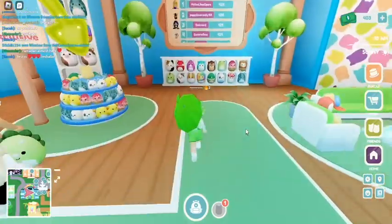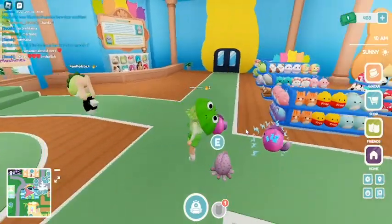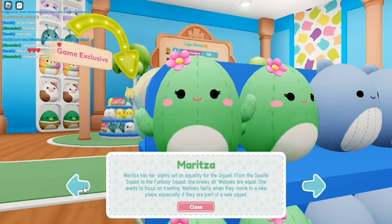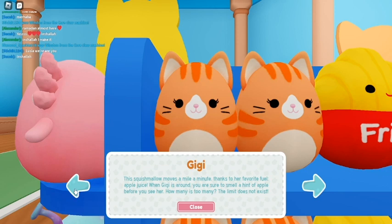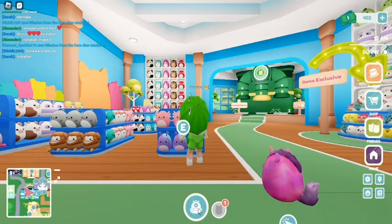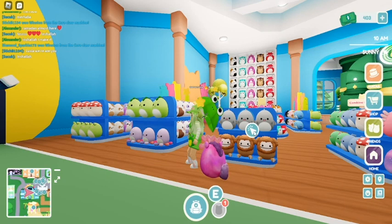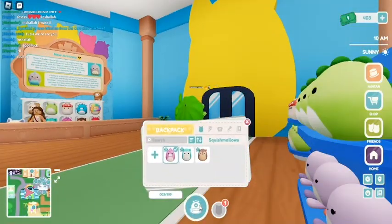On here there's all of the Squishmallows. If you press E then it will tell you the name of the Squishmallow and the little bio that they normally have on their tags. One of the ones I really want in real life — Benny — I really want that one but I need to wait until I can afford it.